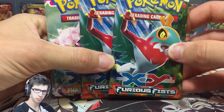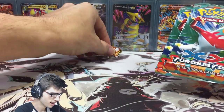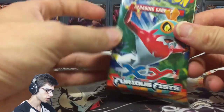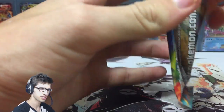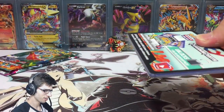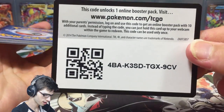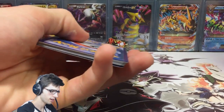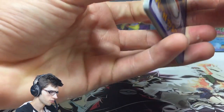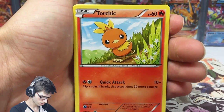We've got these three booster packs, so it's a pretty straightforward opening. We're just going to crack into these three packs and hope to get the goods, as per usual. I love how they put a little bit of effort into these code cards. There is the code for Furious Fists — let's see what we can get in today's opening.